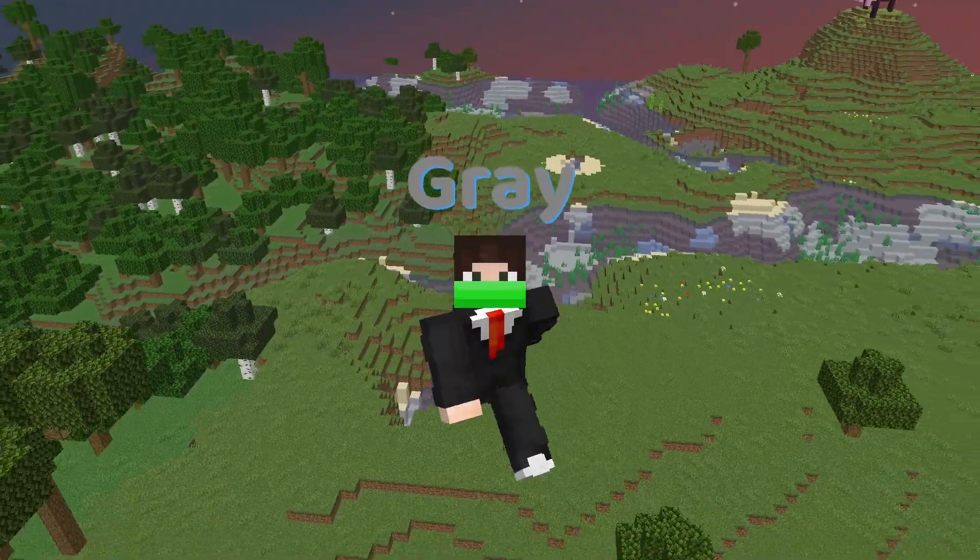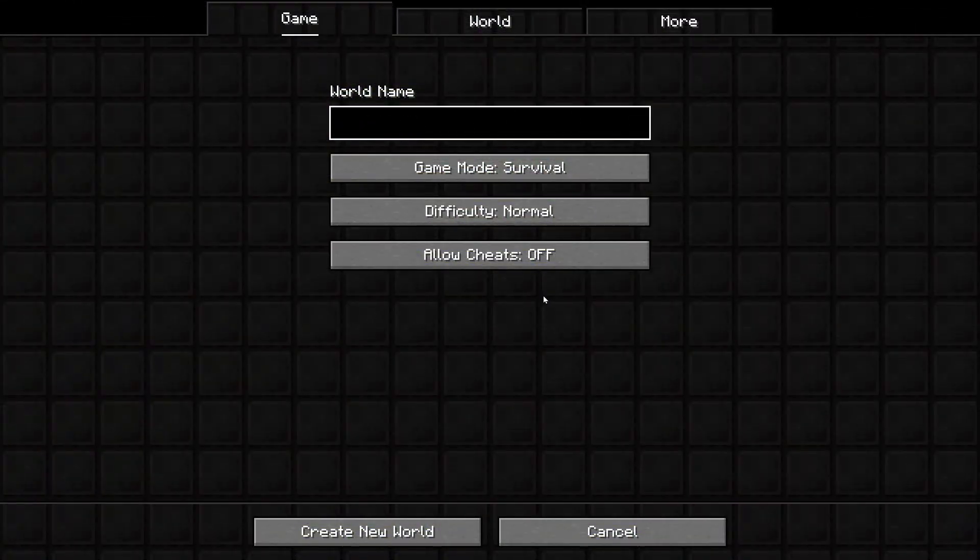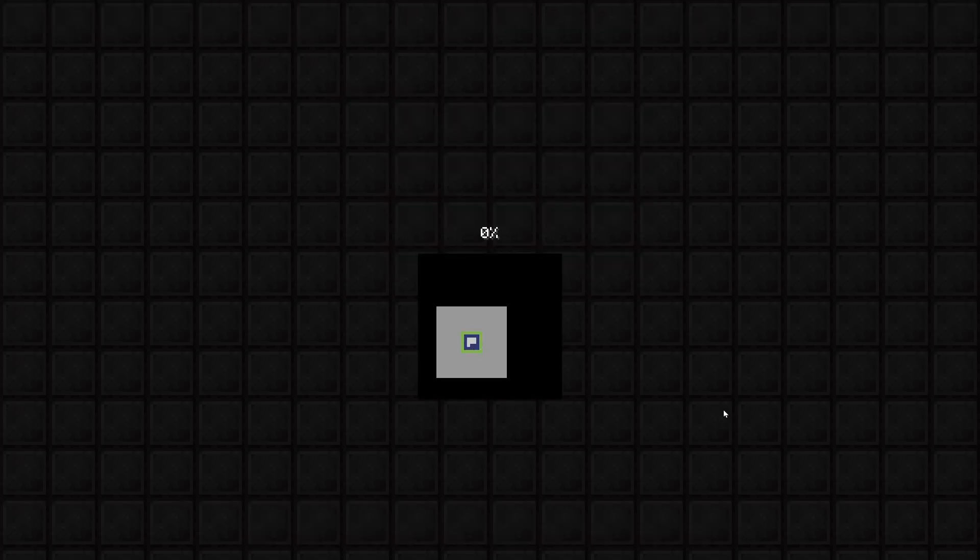This is Minecraft, but I can't touch the color gray. Let's make a world. Can't touch the color gray. The goal for this video is to find a diamond.